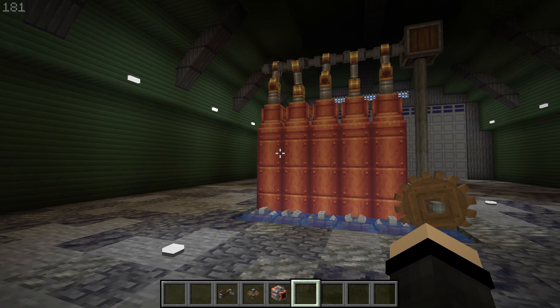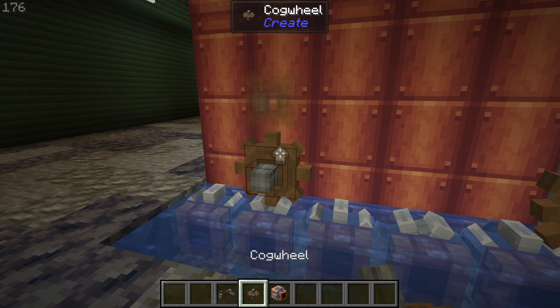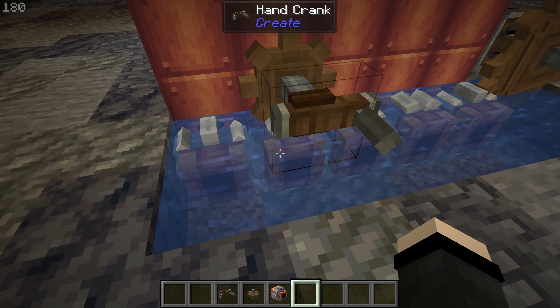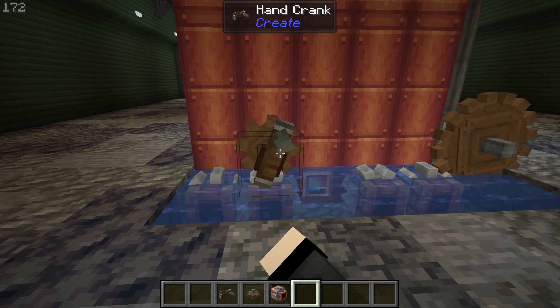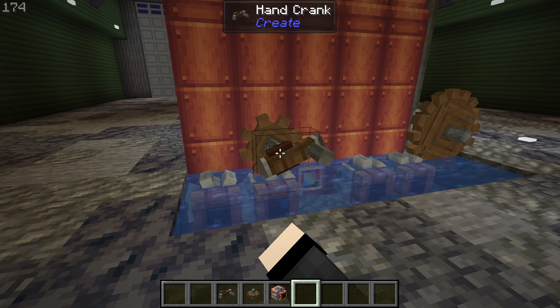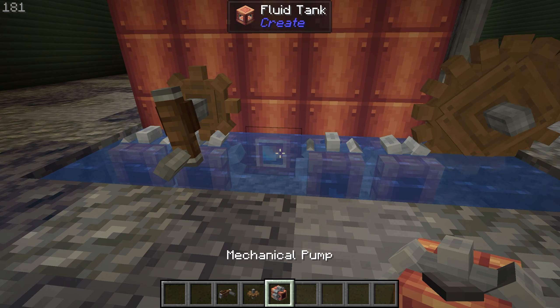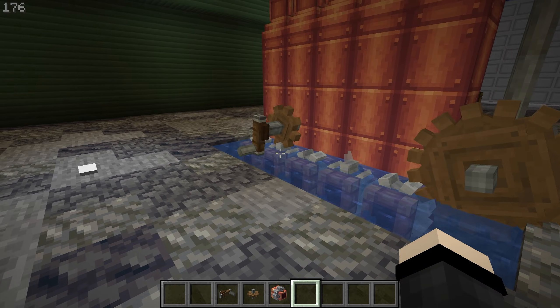Say your machine stopped generating rotational power and you don't know how to start it back up — it's quite simple. All you have to do is place a cogwheel and a hand crank next to it. The cogwheel can only power two mechanical pumps at a time, so you're going to need to break the one next to it so that you can have enough power to start the steam engine. Once the steam engine is back up and running, you can place back down your mechanical pump, and your steam engine will resume as normal.